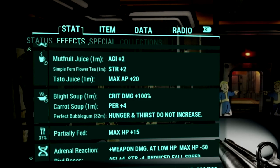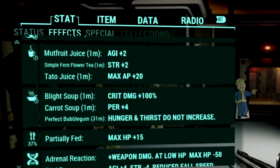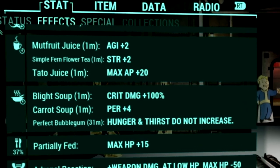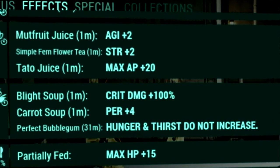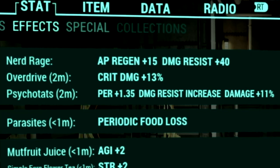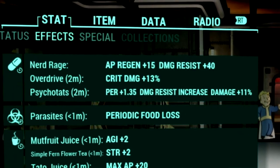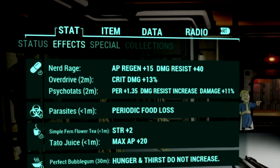Over in the buffs, starting off with our Food buffs, we're using Mute Fruit Juice to get a plus 2 to Agility, Simple Firm Flower Tea to get a plus 2 to Strength, Tato Juice to get a plus 20 to Max AP, Blight Soup to get a plus 100% to Critical Damage, Carrot Soup to get a plus 4 to Perception, and a Perfect Bubblegum so our Hunger and Thirst meters do not increase. Over in our Chem buffs, we're using Overdrive to get a plus 13% to Critical Damage, and Psycho-Tats to get a plus 1.35 to Perception, Damage Resist increase, and a plus 11% to Damage.